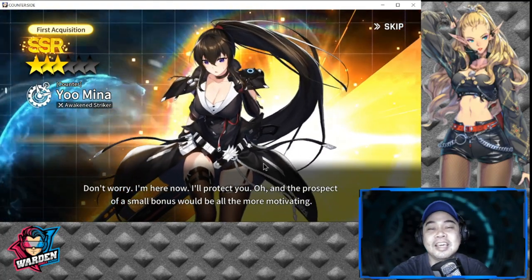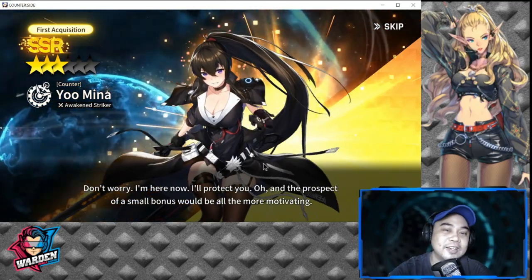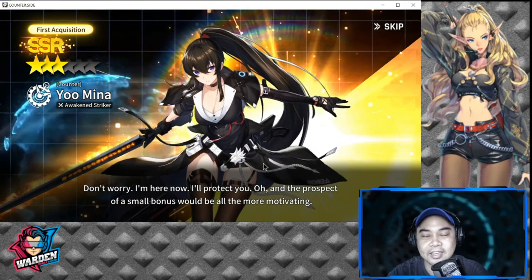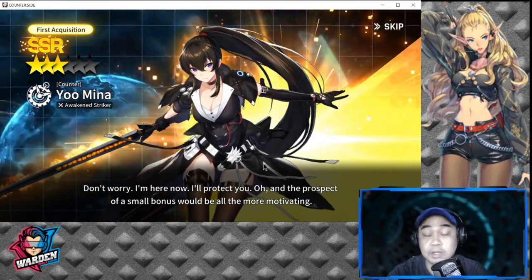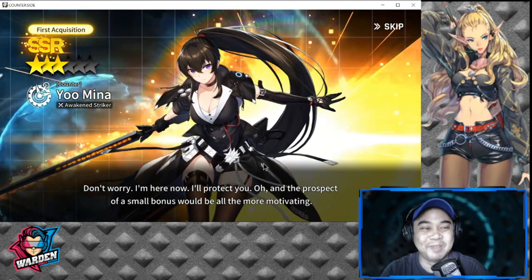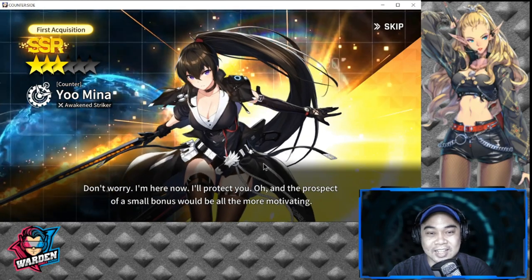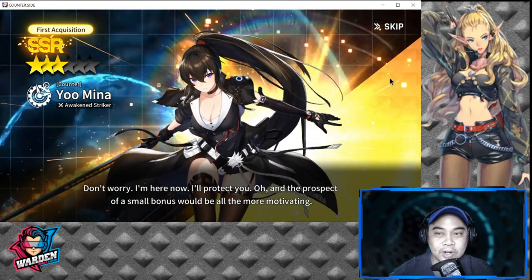The achievement notification actually gave it away — I got her! After around 20 pulls, the achievement banner revealed Yu Mina. Not much thrill due to the spoiler, but very glad to have gotten her. Let's see if I get any more SSRs from the remaining pulls.